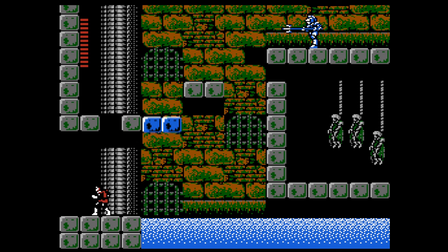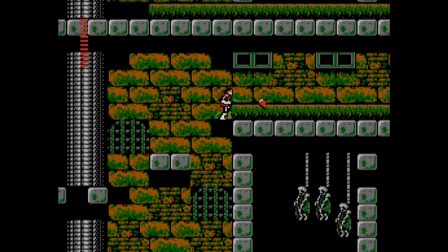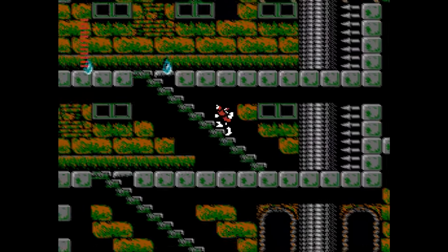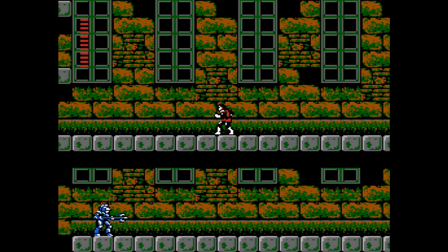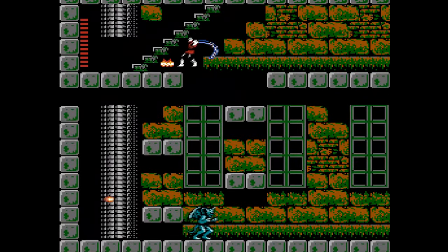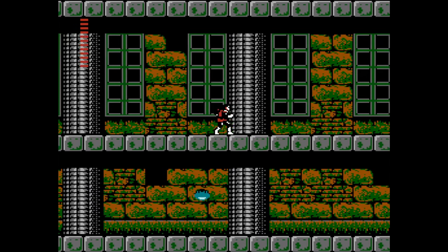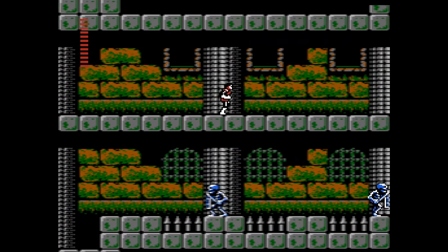We're heading back up the stairs and to the right to enter this mansion, which won't even appear unless we have that white crystal. Make sure you have the white crystal equipped to get that first platform to appear — otherwise you'll be wondering how to get up here. The mansions aren't too much more difficult than anything else in this game, but there are some illusionary bricks — fake bricks you can fall through — which we'll point out. You can toss holy water ahead of your path to spot them. We have our first one coming up at the very edge of the next section; those first two bricks are illusionary.